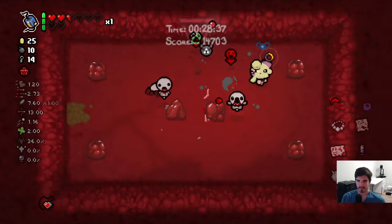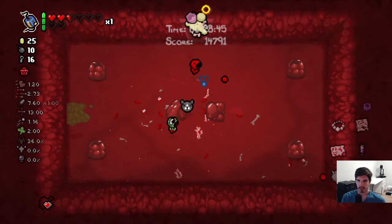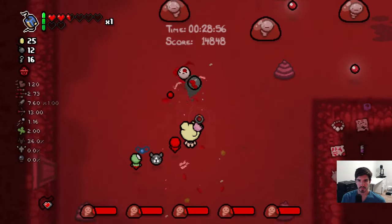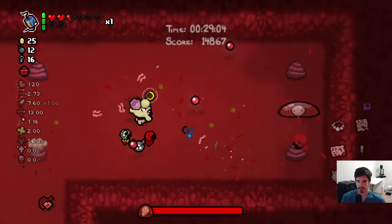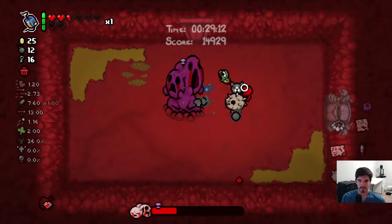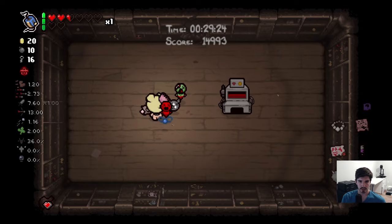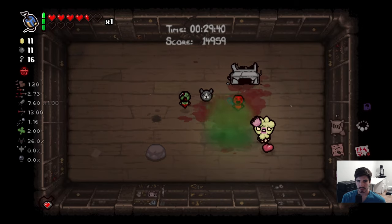Moving along. The nice part about these guys is even when they're jumping you can still technically hit them — they're not fully airborne like some bosses, which makes them a lot easier to deal with. Let's check for some rooms — yeah, there we go, got a super secret room! This is going to be great. Little health up, sure, we'll take it — and a heart, lovely.